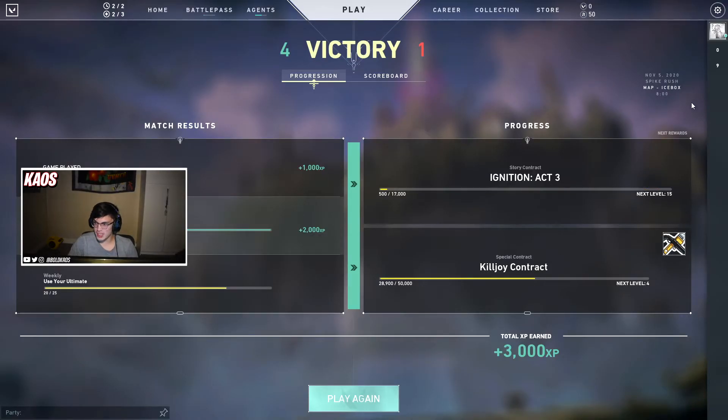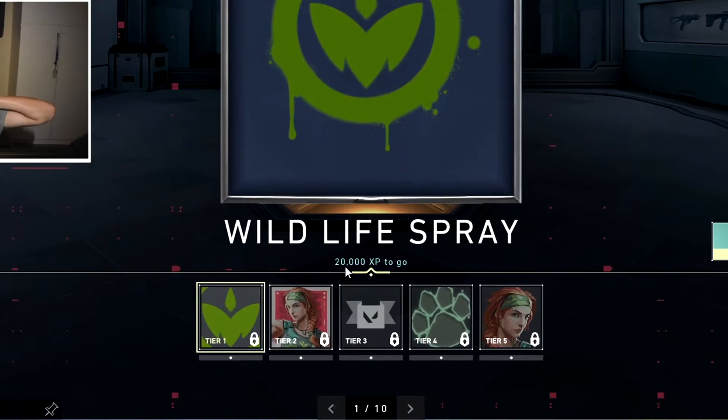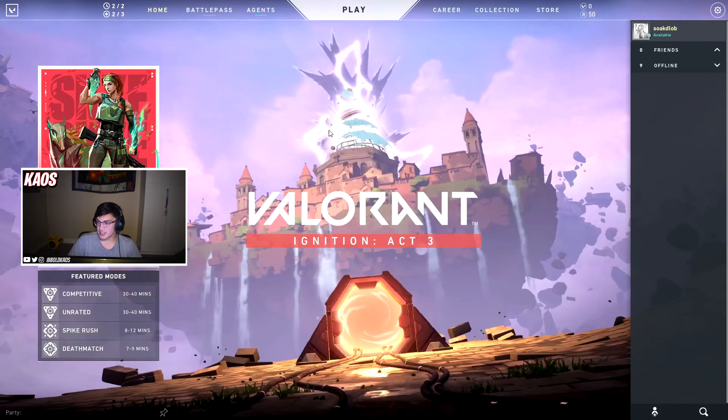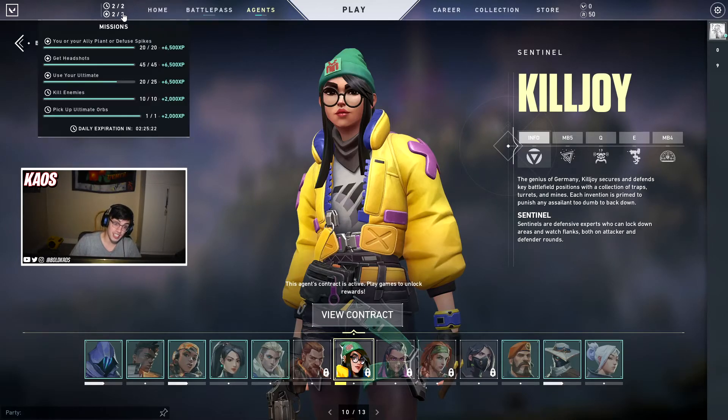In about 8 minutes I was able to get 3,000 XP — that's not bad, that's a good return on time spent. You do have to really grind this XP because it takes 20,000 XP just to do the first tier, and we did 3,000 XP in 8 minutes. Without that completed challenge it would have only been 1,000 XP. So it's going to be a time grind if you want to get Sky for absolutely free. If you play Competitive or Unrated normally, you'll naturally get that XP over time too.